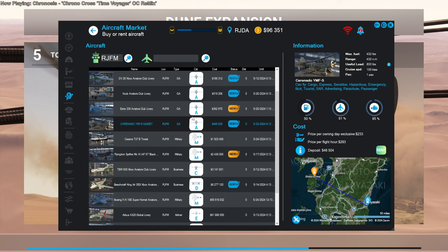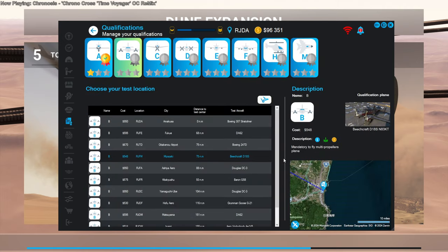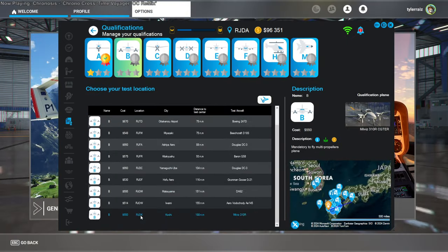So none of these would be any good. Let's not do the test there. I want to be able to fly a plane out from the place. That's the actual plane I want.